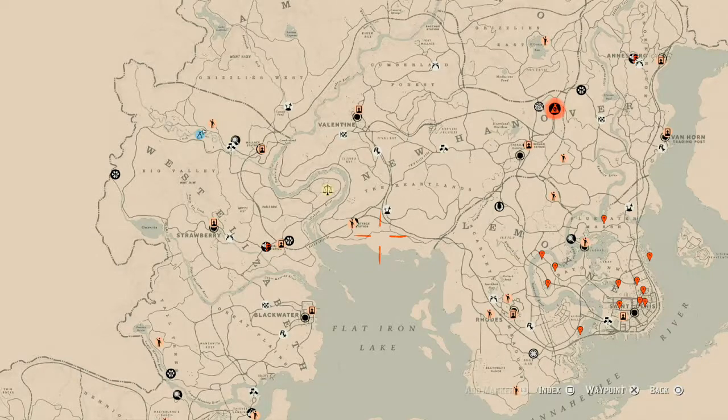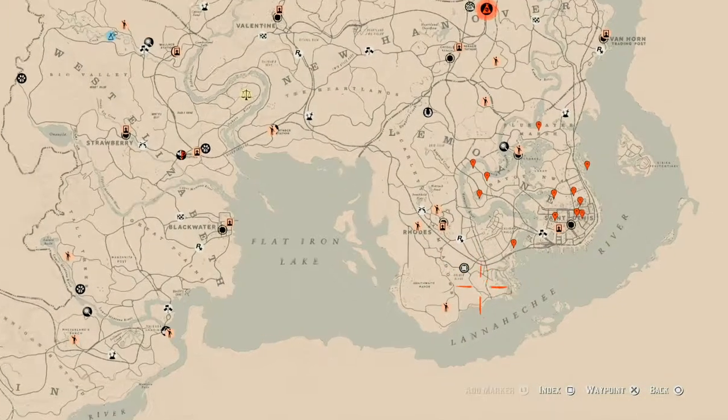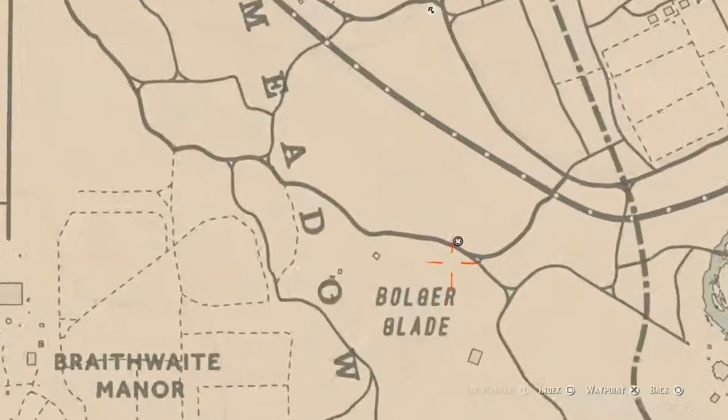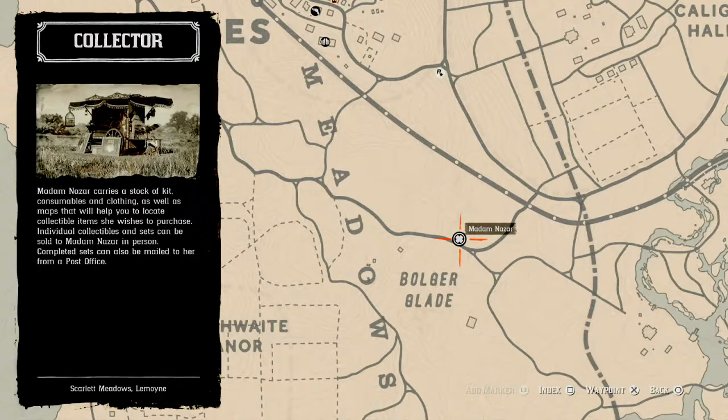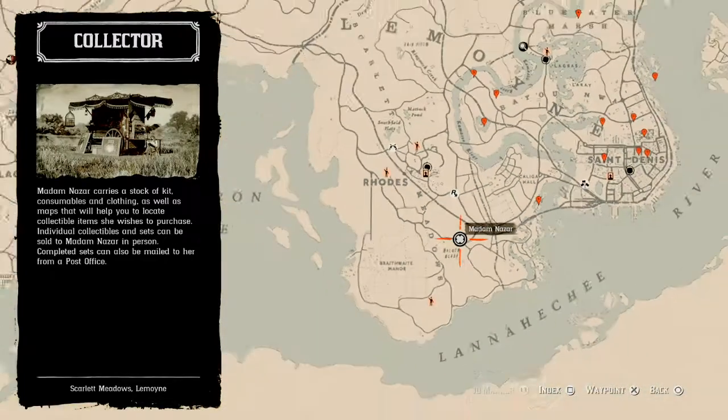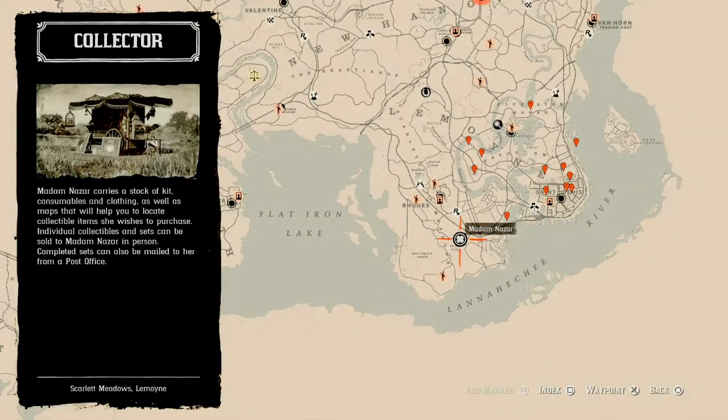Madame Nazar changes at 2 AM now. Her location is right down here right outside of Rhodes, near the Bluewater Marsh/Bolger Glade area. She will be here until 2 AM Eastern Standard Time, New York time zone, East Coast time zone.